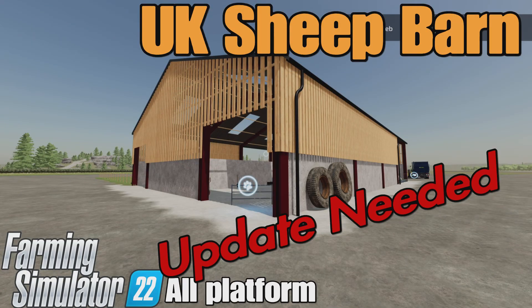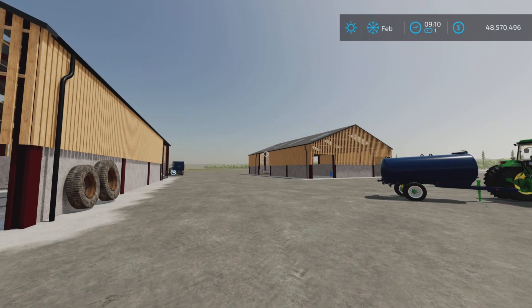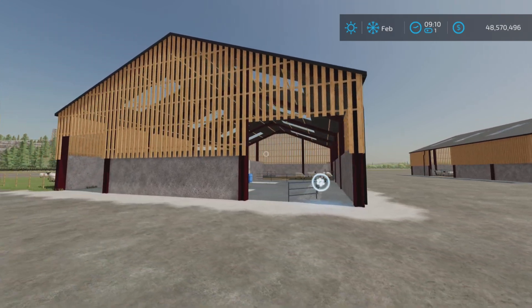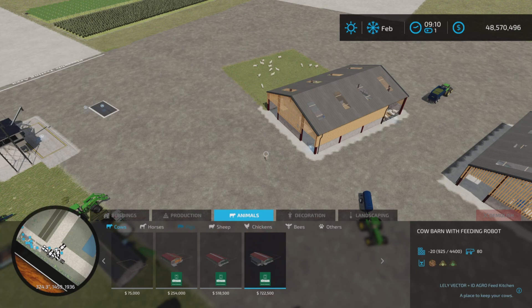Hello, Loony Farm Guy here, and this is UK Sheep Barn by MS Modding on Farming Simulator 22 for all platforms, PC and console. I'm on PS5 here on Rock Crawl for this test and demonstration. We have two sheep barns with a slight difference between them — 4.10 megabytes to download, 21 and 22 slots on console. We'll find them under Animals and Sheep.